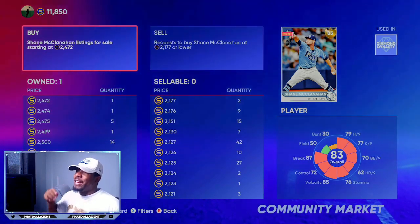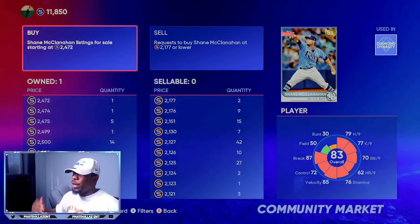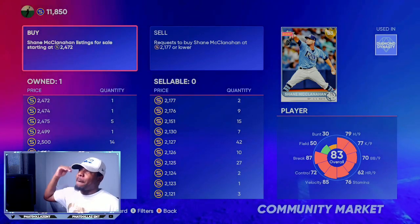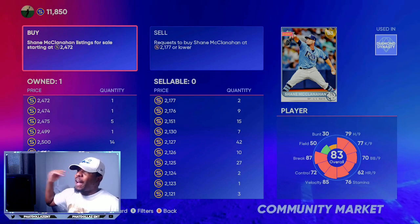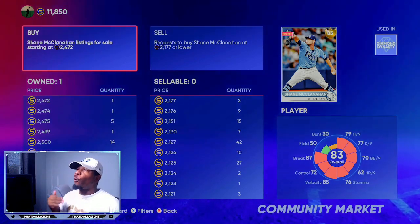Another way to get him is through exchanges. Make sure that you get 30 to 40 packs saved up, and then once Wednesday comes around go ahead and open them up. Let the cards get to their max price off the hype, and then you'll have a chance to pull any 83 or 84 overall.